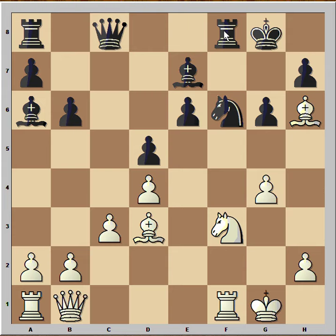In this position black played rook to e8, and we have reached the critical position of the game. It is white to move and to play a killer move. If you wish, you can pause this video and try to find the killer move that white played in this position.